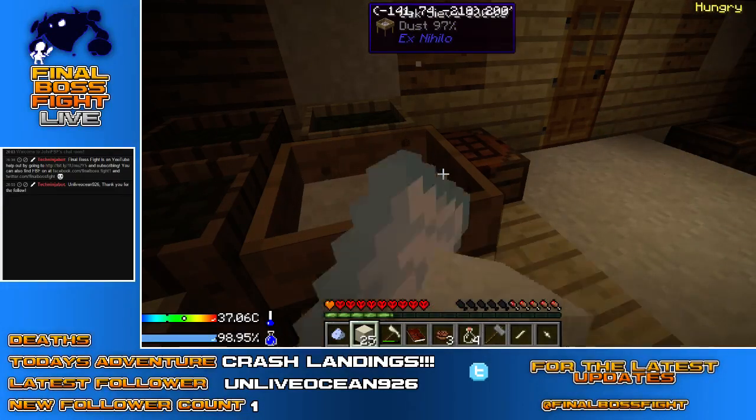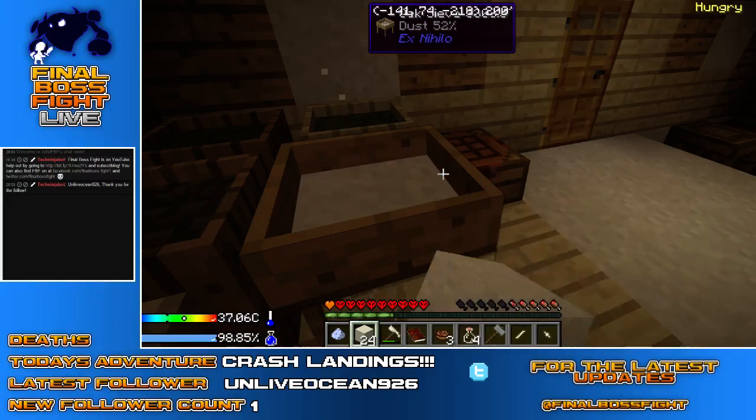This also means we'll only have to clear out whatever's in the courtyard plus whatever's on the roof of this building, this shack here. That's nice, and we can take this down and use this wood for other means, which I'm quite looking forward to. I need to make us a slab furnace.